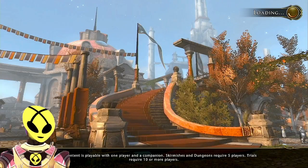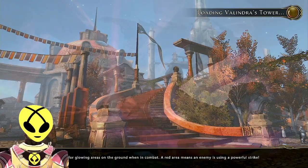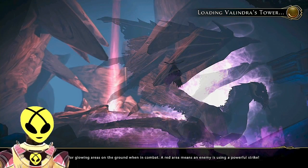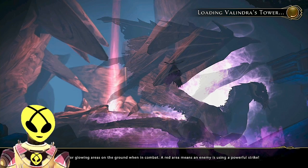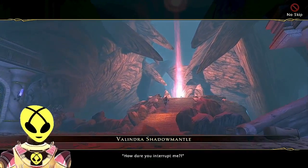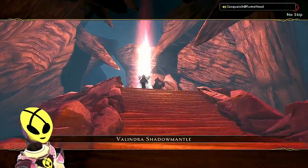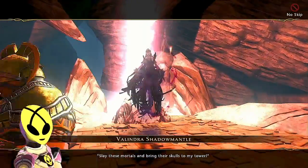We couldn't even grab bags from the inventory — the dungeon came up that quick! Healer dungeons weren't coming up fast for a while, but they're coming up really fast yesterday and today. Watch out for glowing areas on the ground when in combat — the red area means an enemy is using a powerful strike. Hey look, it's Valindra Shadowmantle, looks like she's up to her old tricks again.